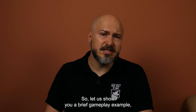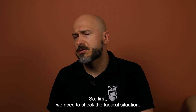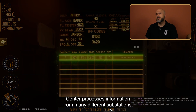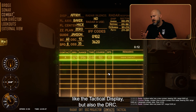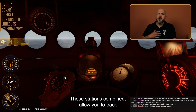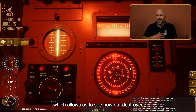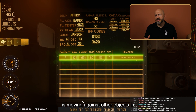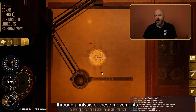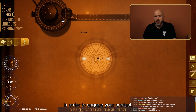Let us show you a brief gameplay example which will cover the core loop of the game. First we need to check the tactical situation. You can observe how the Combat Information Center processes information from many different substations like the tactical display and also the DRT. These stations combine to allow you to track enemy positions and engage in target motion analysis, which allows us to see how our destroyer is moving against other objects in the battle space.